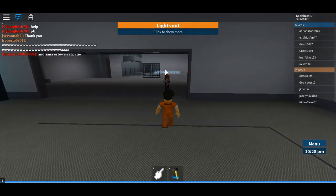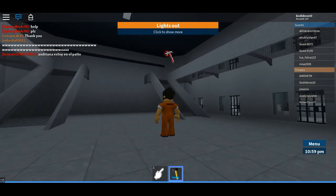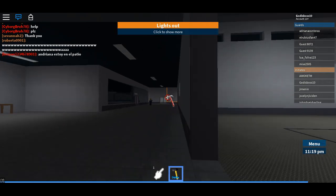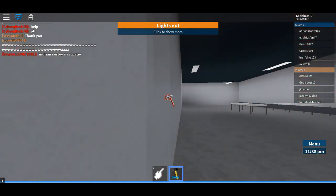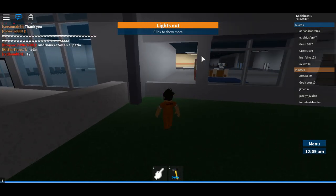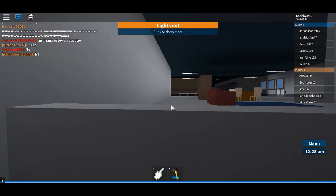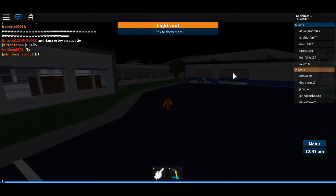If you just play in Prison Life or something like that, get JJSploit and you can just do anything — it's really fun. Personally I use JJSploit a lot because it's just so fun to play in Prison Life. Like, you can shoot people through — oh, I forgot to tell you — if you have a wall deleted there's a cop right there, and you can legit shoot them through the wall.